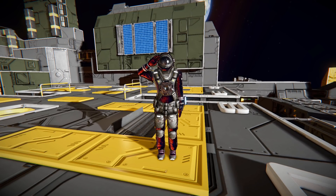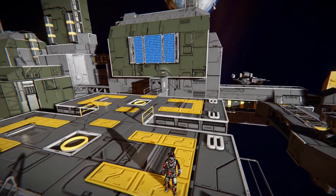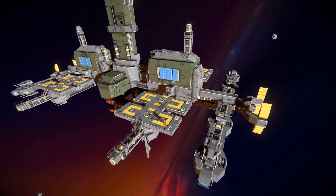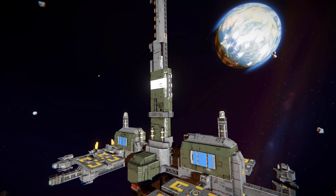Hello and welcome back to another Space Engineers Showcase video. In today's video, we'll look at another giant station. This one is called the Orbital Defense Platform. So this is a large block space station that features one hell of a lot of guns on the outside, but its looks are very deceiving. What this station actually is, is a giant railgun platform. This large tower all the way up to here is just a railgun barrel.